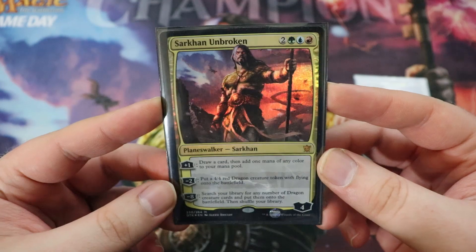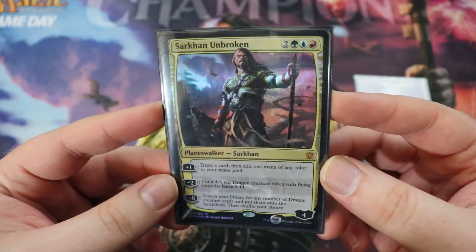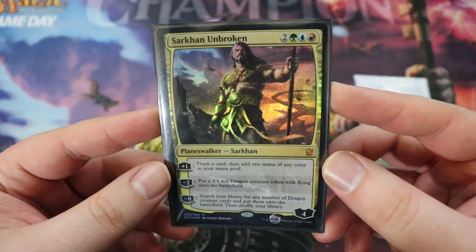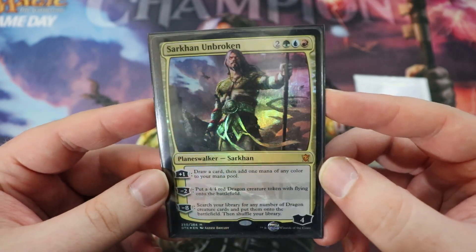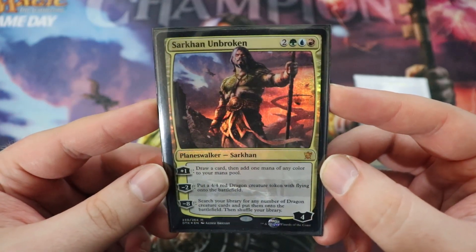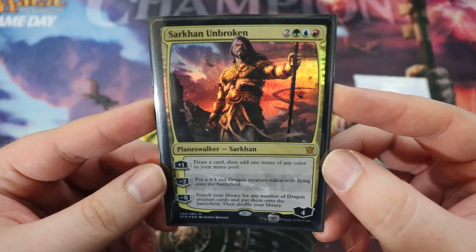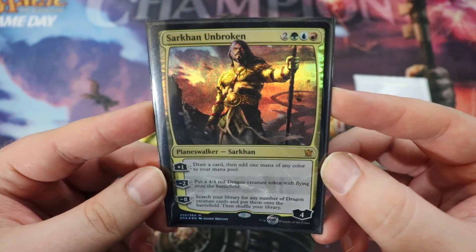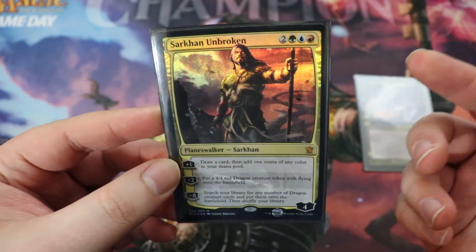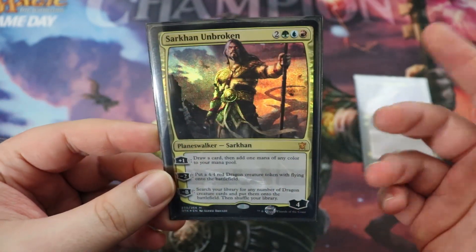We have Sarkhan Unbroken as our Oathbreaker. He's actually one of my favorite Planeswalkers in MTG lore — kind of a torn character, obsessed with dragons, broken by Nicol Bolas, and now he is Unbroken. He's also one of the only three-color Planeswalkers, which makes him pretty unique for Oathbreaker. He has four starting loyalty, costs two of any plus a Temur mana — green, blue, and red. He has a plus one of draw a card then add one mana of any color, which is great. Drawing cards and ramping is everything you want in a multiplayer format. He has a minus two of putting a 4/4 red dragon token onto the battlefield, and a minus eight to search your library for any number of dragon cards and put them onto the battlefield.